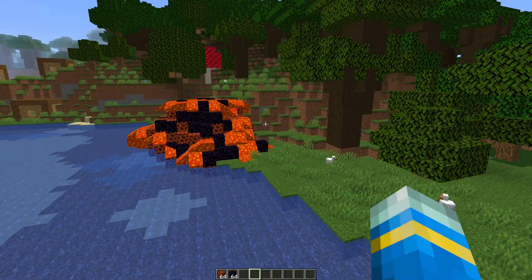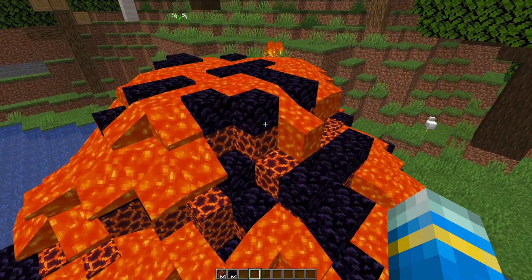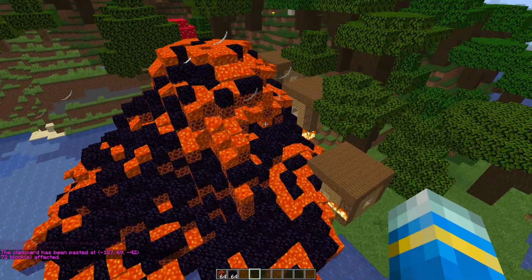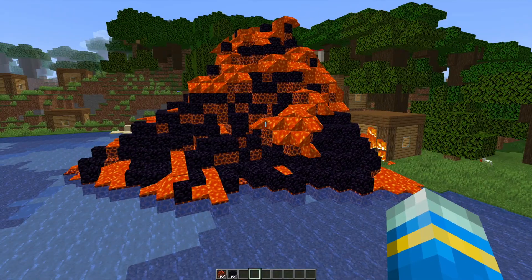You can also see that a blaze spawns, so mobs do spawn around this area. There are explosions as well, and you can start to see blocks of magma being formed. I'm going to speed this up because it does take quite a while to get to its peak form and it's going to build up pretty high.